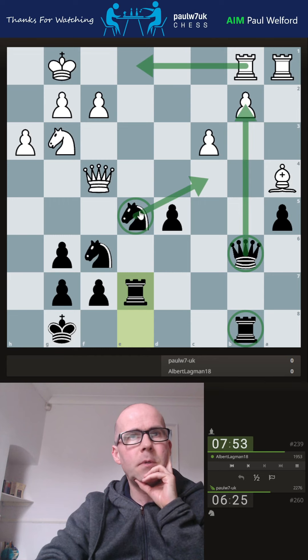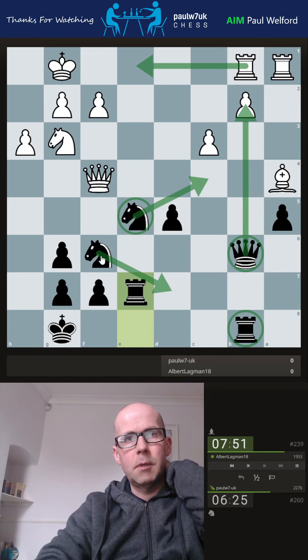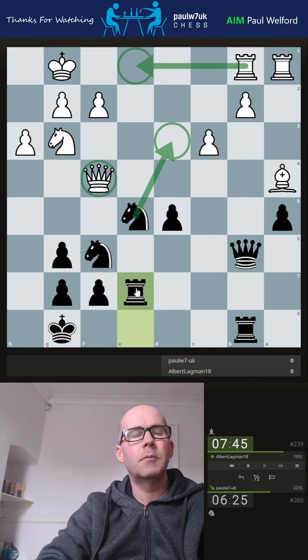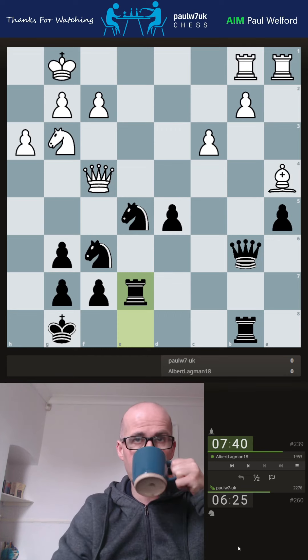He's got rook across — maybe I can take, maybe I can't. Maybe knight back and pawn up. Rook across — I've got knight here to attack both of them, so that might be a blunder. Just wait and see until it's my move, then worry about what I do.